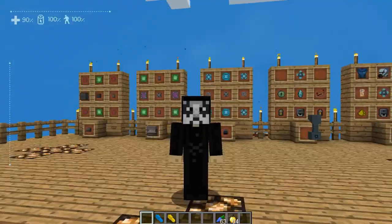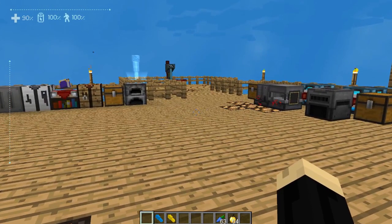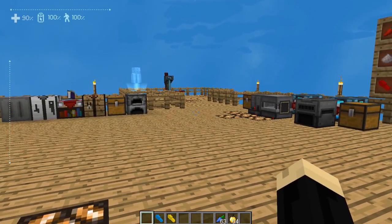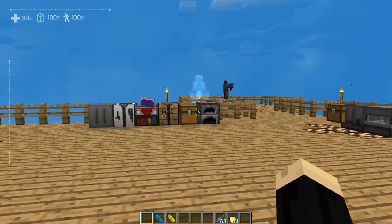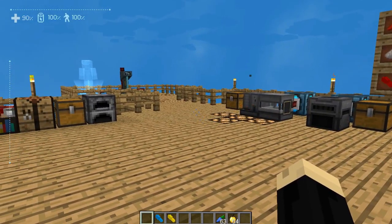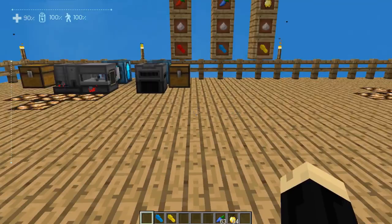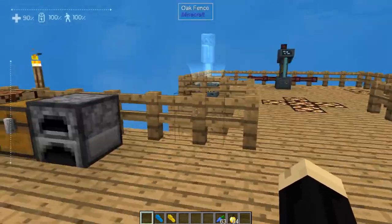As you can see, I still look the same — nothing really different in my visual appearance. But as you can see in the top left-hand corner, you'll see life is at 90%, power is at 100%, and speed is at 100%. Those are my new stats. You'll notice down above my hotbar there's no longer any food or armor spaces, because now I'm just basically using android abilities.